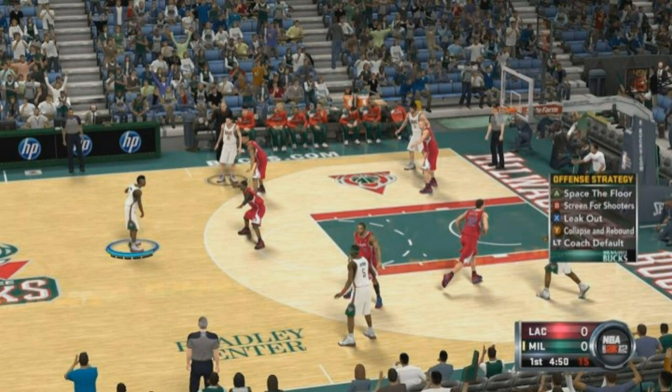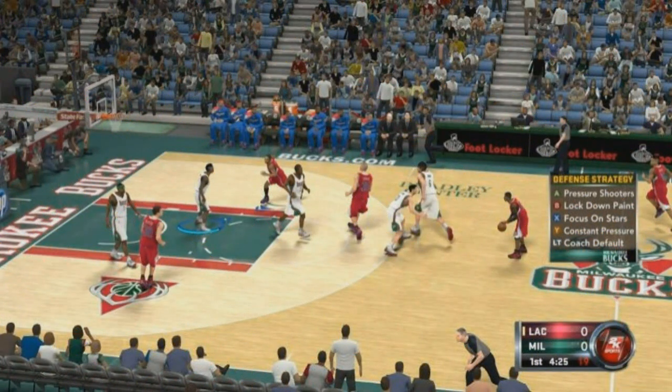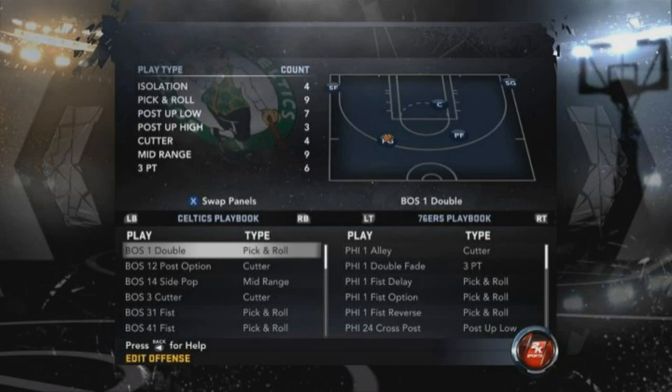All these plays are going to be set up for certain people. What 2K has done is they've broke it down into eight different sections or key groups. They got the pick and roll ball handler - that's the man who dribbles the ball around the screen in pick and roll situations. They have the pick and roll screener - that's the person that sets the screens for the ball handler.